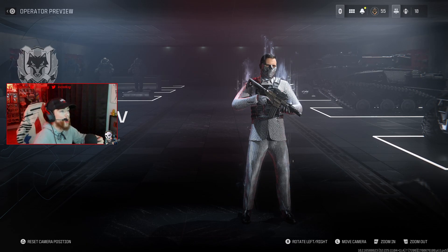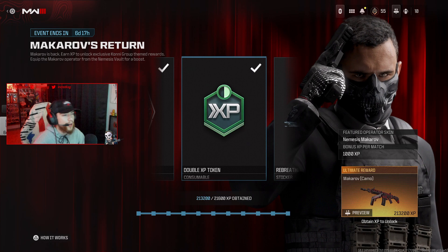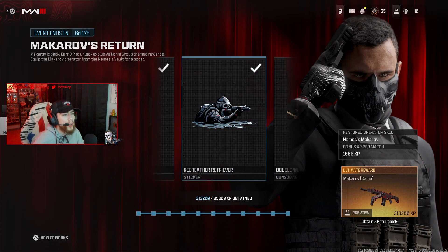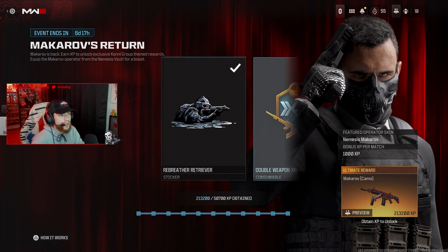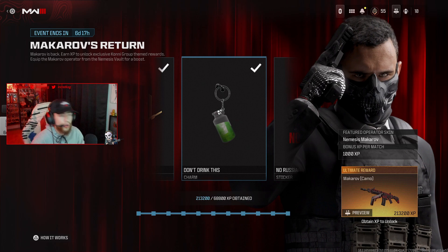As for the event rewards: first we have the Kani Group sticker which unlocks at 10,000 XP, next we have a double XP token, the Rebreather Retriever at 35,000 XP - it looks like it's a sticker not an emblem - and double weapon XP which is cool for those of you on the Interstellar grind or the Borealis grind.